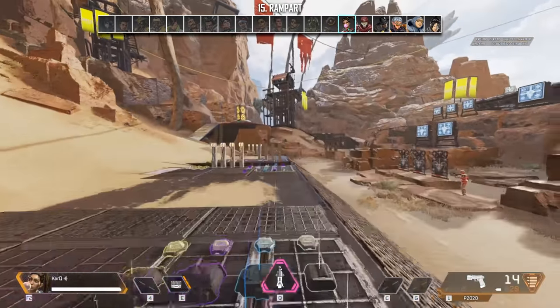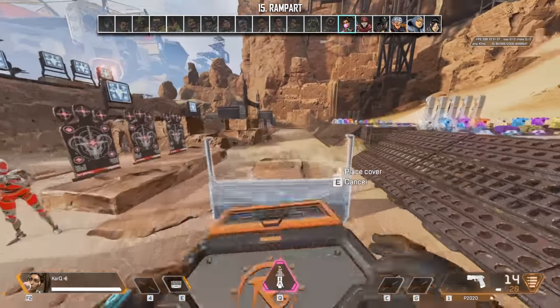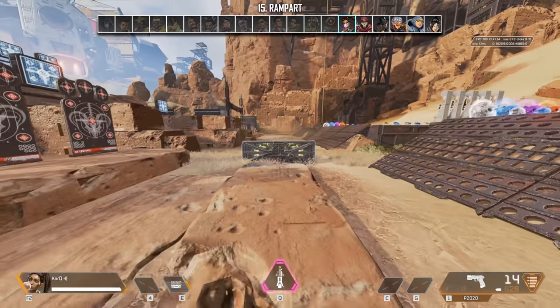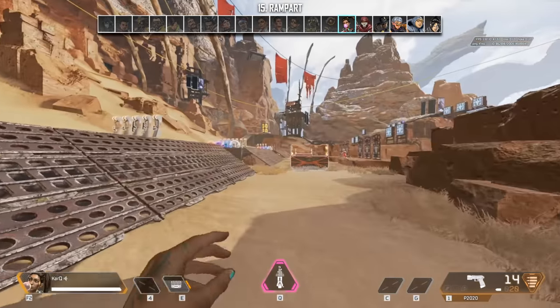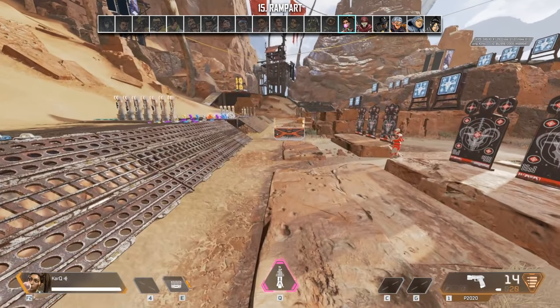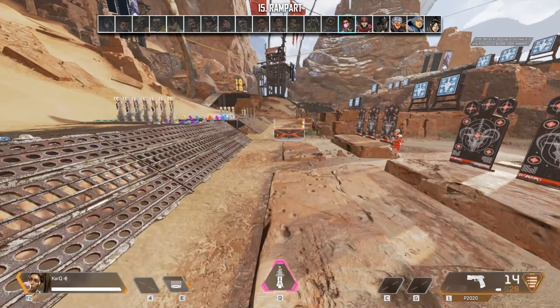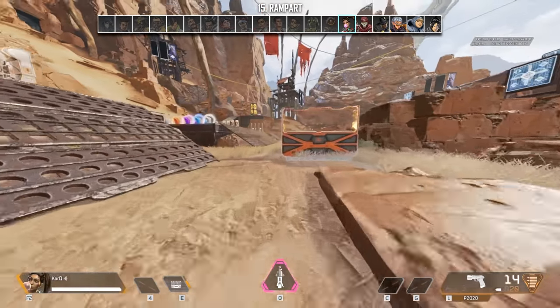Super gliding is a movement tech that allows you to gain a burst of speed after climbing a wall or object. Rampart has the convenience of being able to place a wall down wherever she wants, giving you the option to use this movement tech as you please. You can do this by climbing, then pressing jump, then crouch in that order — but really quickly, as if you were pressing them at the same time. This is going to take a lot of practice to get the timing down, but once you do, you're set.